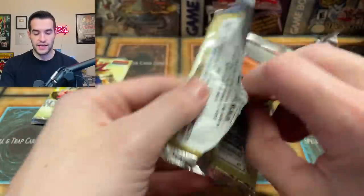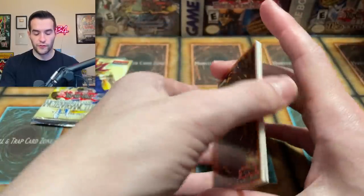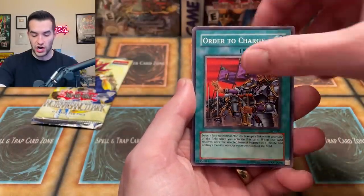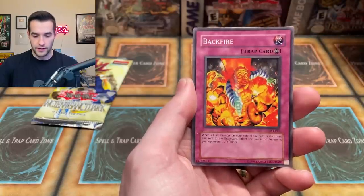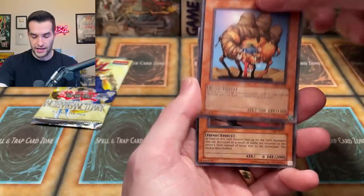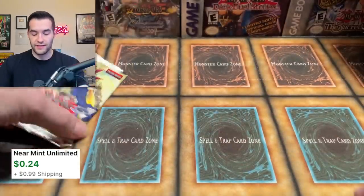What can we pull from unlimited Ancient Sanctuary? Ancient Sanctuary, bring us some awesome pulls. Our first pack of the opening - we have 21 packs since we have the double blister. Weapon Change, Protector of the Sanctuary, Order to Charge, Mermaid Knight, Nubian Guard, Backfire, Second Sarcophagus, Three on Placuda, and Grave Protector. Nothing in that first one, but that's okay.